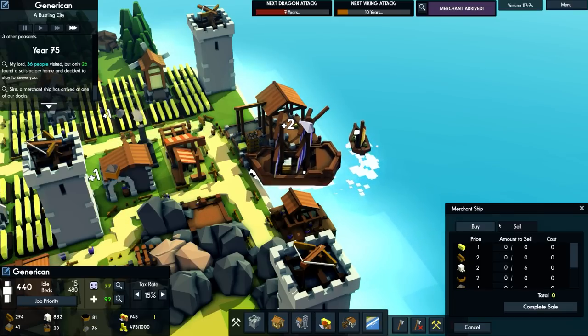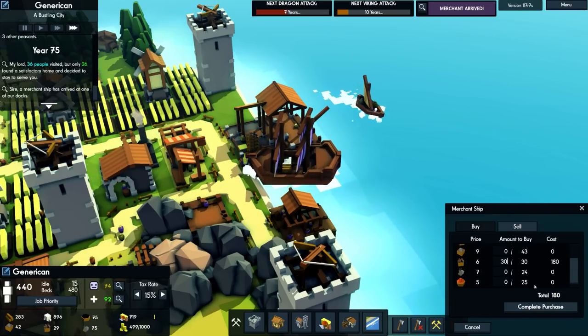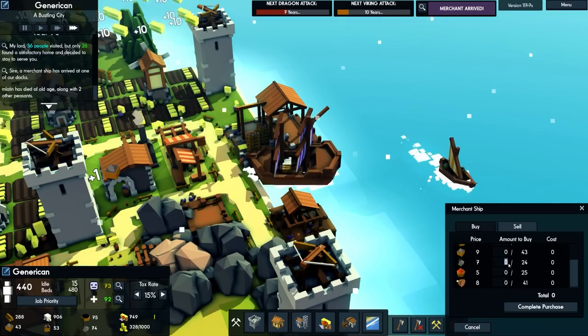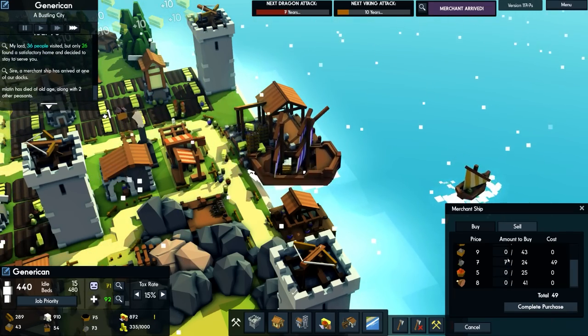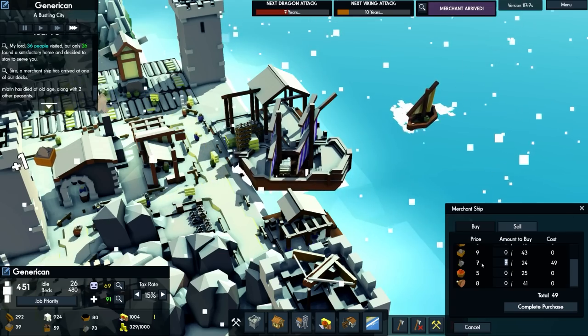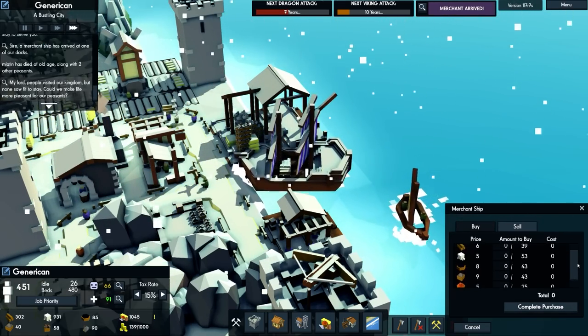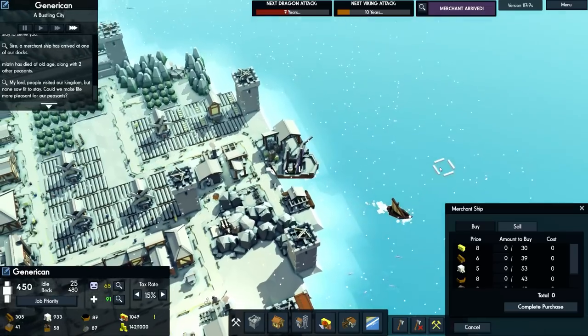Let's sell some — actually that was on sale. I was doing that correctly. I'm going to buy 30 tools, we'll buy 7 armaments and 24 armaments. I think that should do us quite nicely.